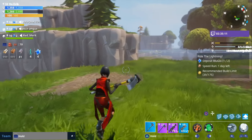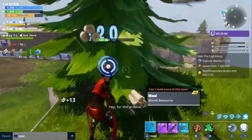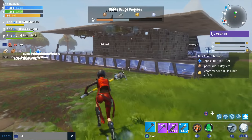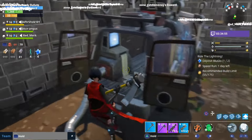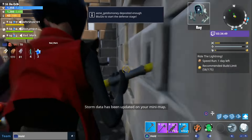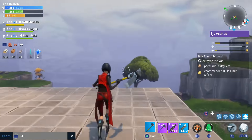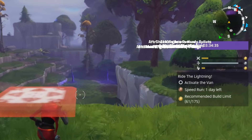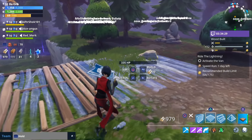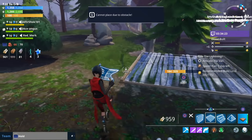For the ninth tip, this one has to do with building during missions. With the Ride the Lightning mission — where you protect the van — a lot of missions will ask you for some blue glow, and as soon as you put it in it'll give you the option to activate and start the mission. But before you activate it, it's going to show you where the enemies are coming from. You can see purple circles on the mini map showing where enemies are going to spawn. After you put in the blue glow but before you activate, check where the enemies are coming from and build around that location.